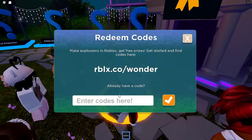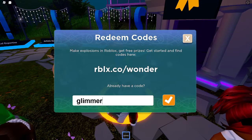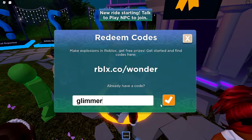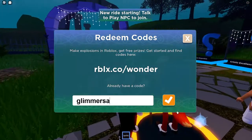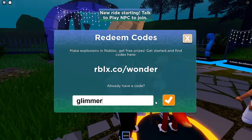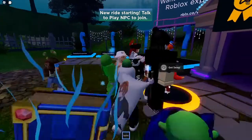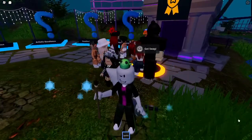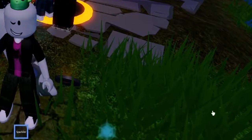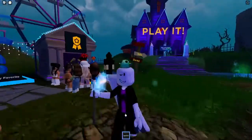Once you get to the redeem code page, type in 'glimmer' — G-L-I-M-M-E-R. Caps don't think really matter. Press it, and once you redeem it — if you don't have it already — it should say 'Successfully Redeemed' and you should get a badge right there.